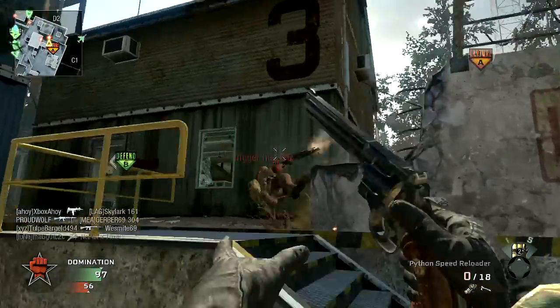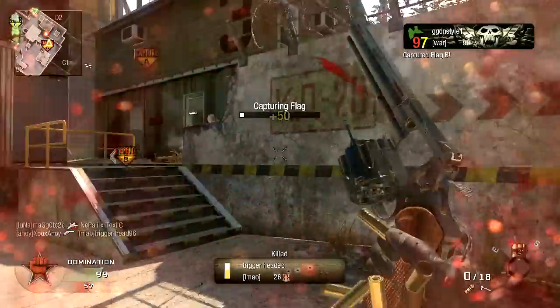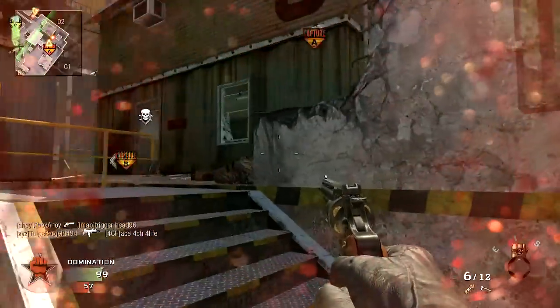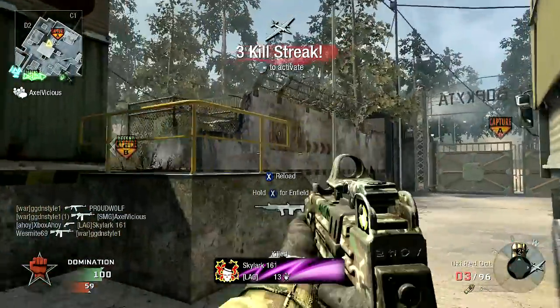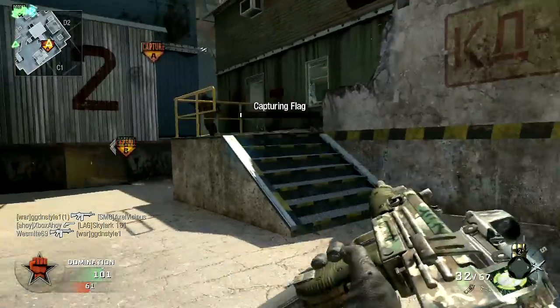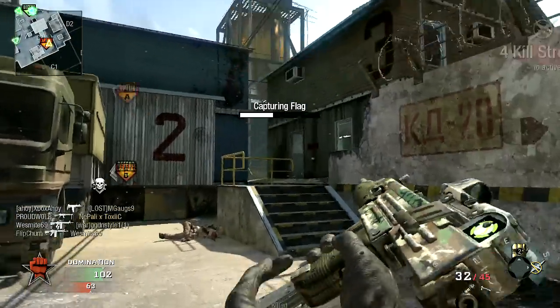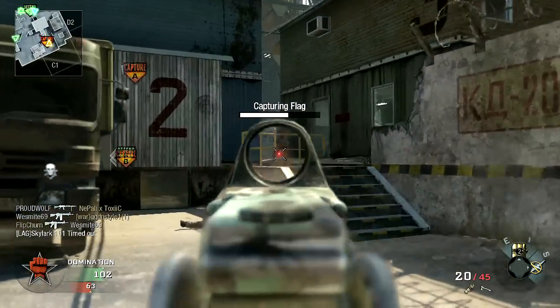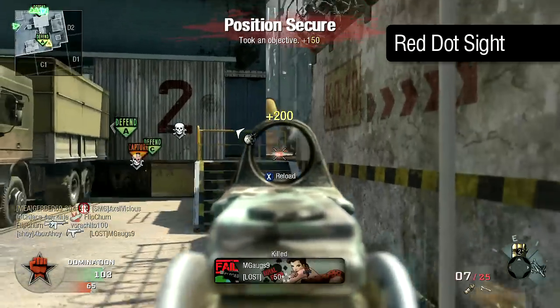The Uzi, then, is a weapon with a whole host of negative traits, but some of the attachments on offer can help remedy its performance issues. The iron sights on the Uzi are arguably the most obstructive of any weapon, and as such will hamper your efforts to quickly acquire a target and can make the sizeable recoil difficult to control. The optical attachments can help, and the Red Dot Sight is a useful addition to the weapon.